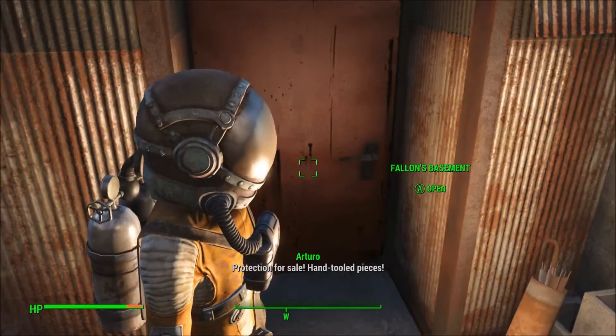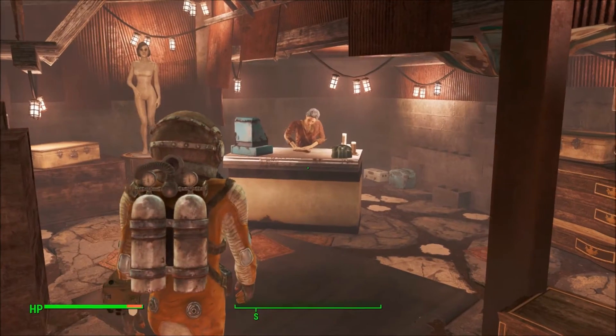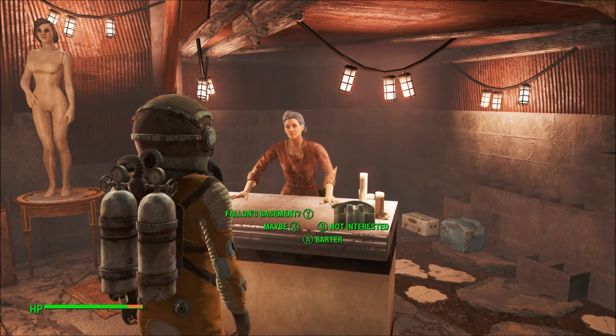You'll go down here. There'll be this old lady in here. If it's your first time there, she's gonna say if you don't have any money, you should just turn around right now. Apparently she has problems with thieves. Say you've never been there before, which is probably gonna be true. And then you're just gonna want to barter with her, and she has this hazmat suit.